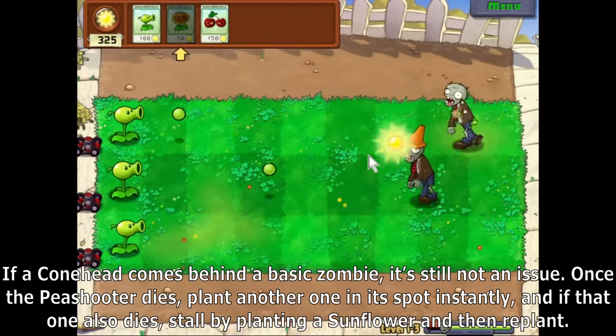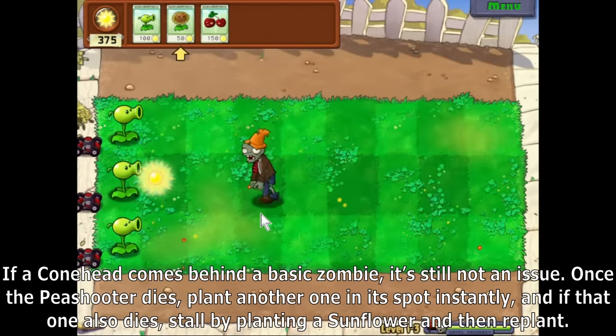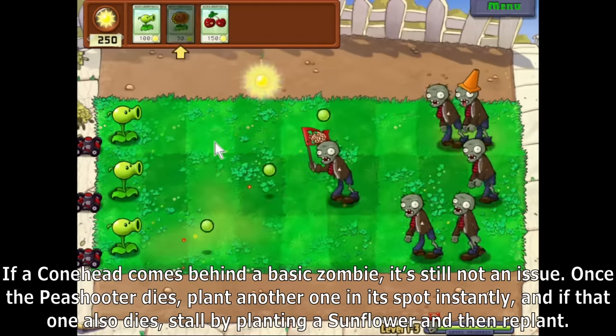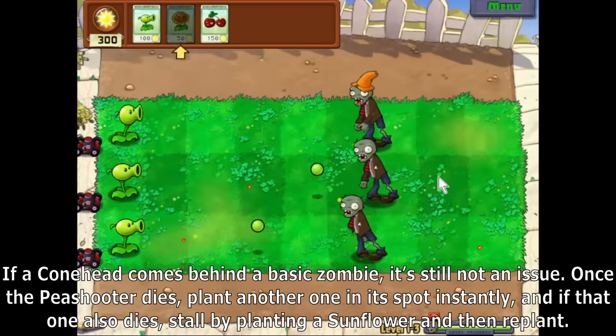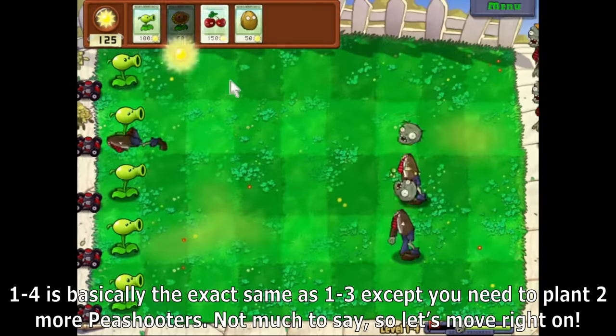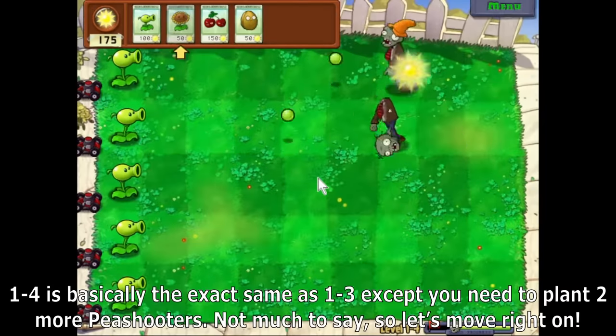If a Conehead comes behind a basic zombie, it's still not an issue. Once a Peashooter dies, plant another one in its spot instantly, and if that one also dies, stall by planting a Sunflower and then replant. 1-4 is basically the exact same as 1-3, except you need to plant two more Peashooters. Not much to say, so let's move right on.